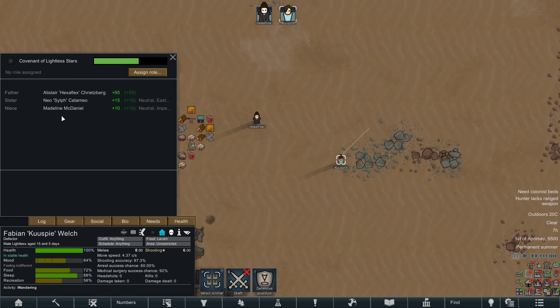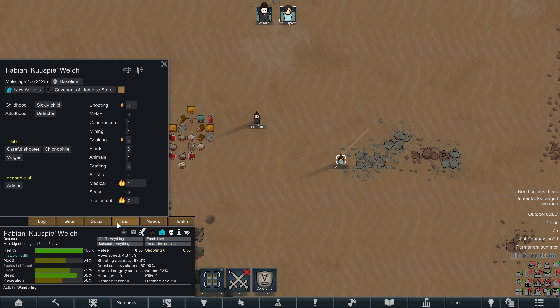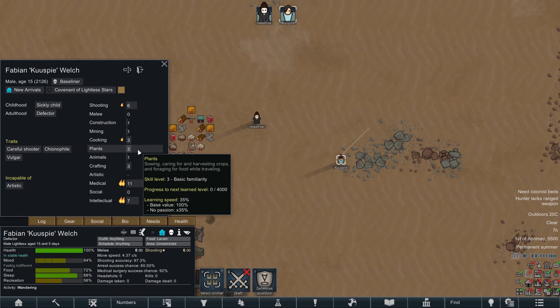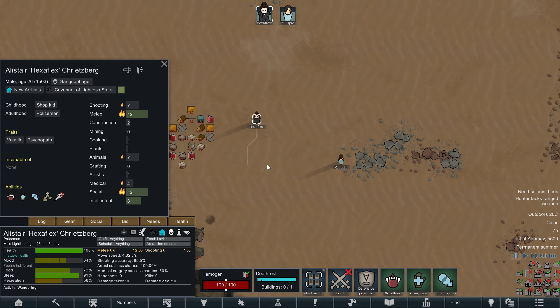I also notice these guys are related — Kuzpai is Hexerflex's son and he's 15 years old. He likes intellectual, medical, cooking, and shooting. So notably absent are any of the relevant early game survival skills we might need — such as the ability to build anything, grow anything, or craft anything. But we'll make do.